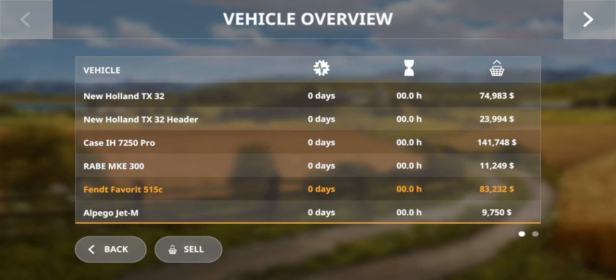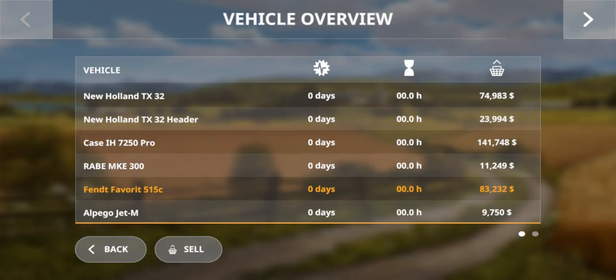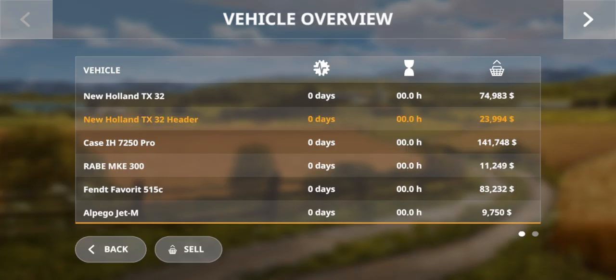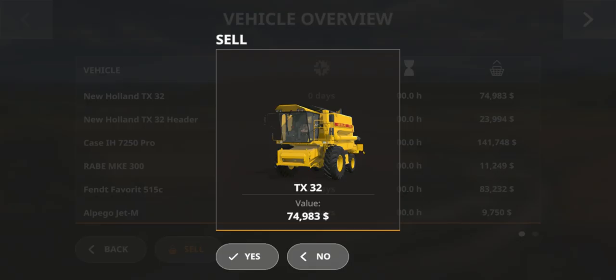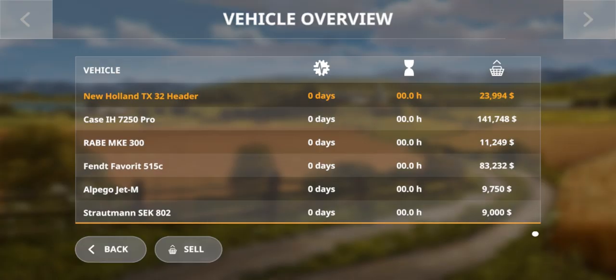When you try to sell your vehicle, you will see an option like this and you will also see the image of your vehicle or tool you are going to sell, so there is no chance that you will mistakenly sell any wrong vehicles or tools. It's very convenient.